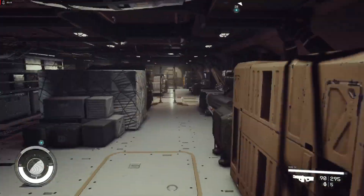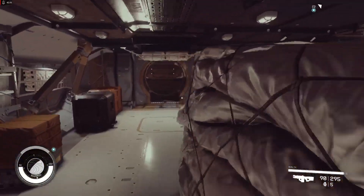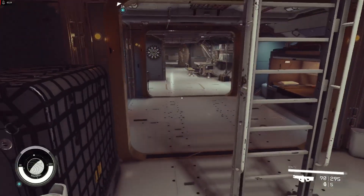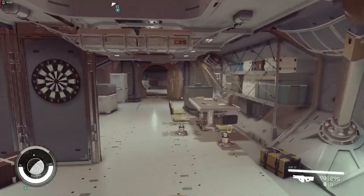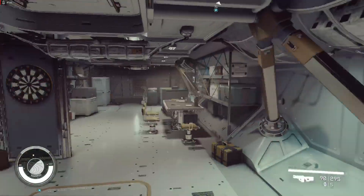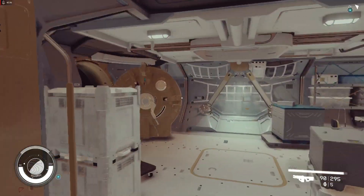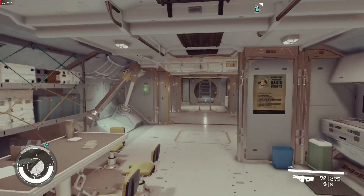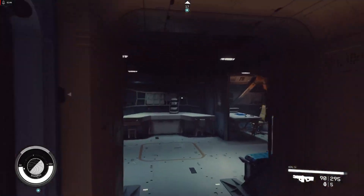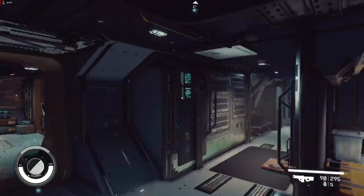Let's see if there is anything forward — no. No, no. How about here — no, okay, this is the sleeping quarters. The sleeping quarters. It's a pretty big ship — this is a computer core.